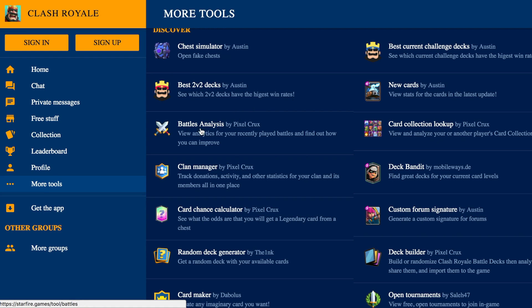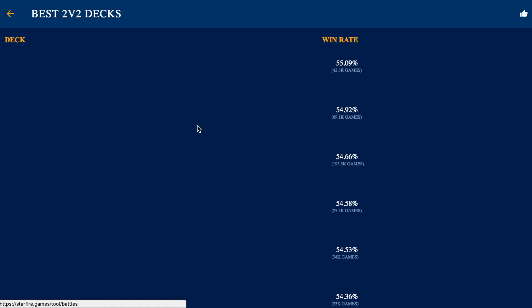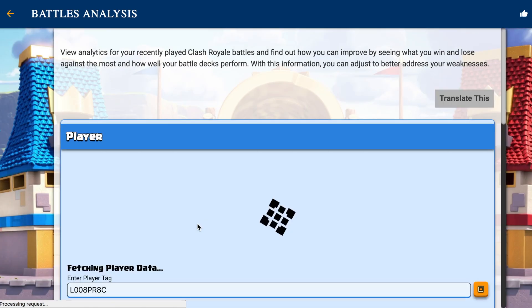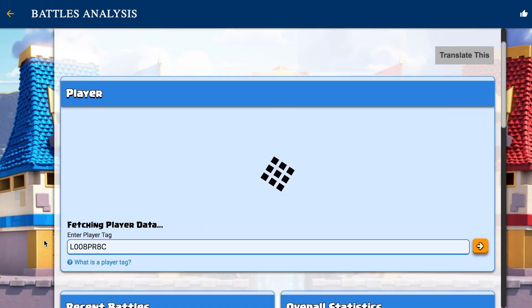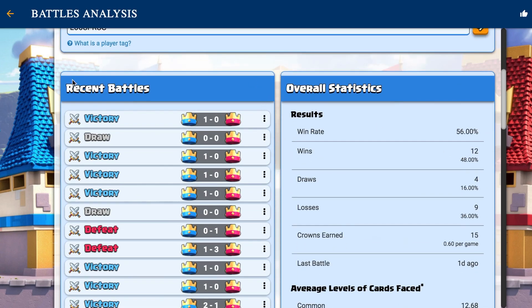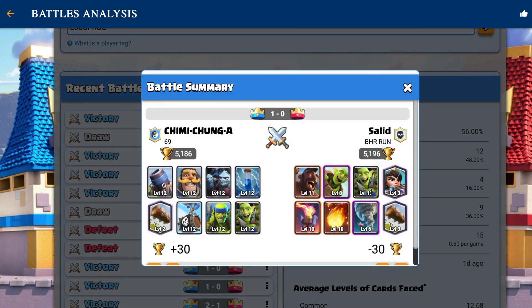Next up, we have a feature called Battles Analysis right here — it's probably my favorite tool. All you have to do is enter in your player tag, and it'll give you your basic username, player tag, level, trophies, your clan, and then it also gives you your recent battles. Here are all of my recent battles, and you can click on the dots on the side to go into detail on each one of your battles.